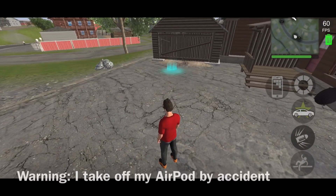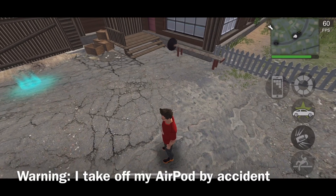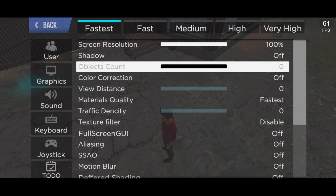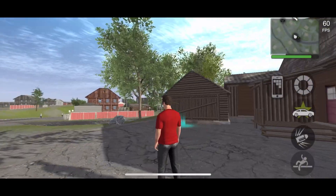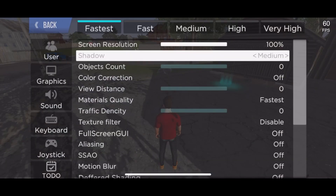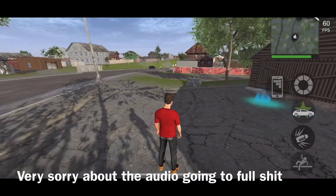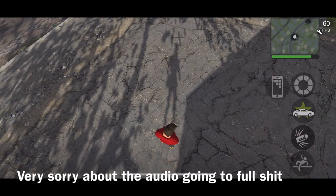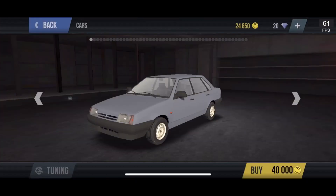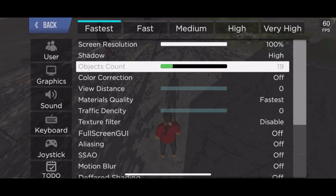Currently our player has no shadow. If we turn the shadows on, the gameplay won't be affected too badly - still 60 fps. Low shadows aren't that impressive. Medium looks better. High gives you more visible shadows on the person. Let's leave that on high. Now let's look at object count, starting at 25.